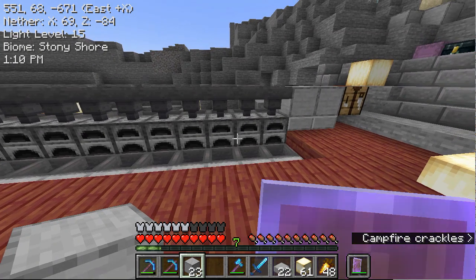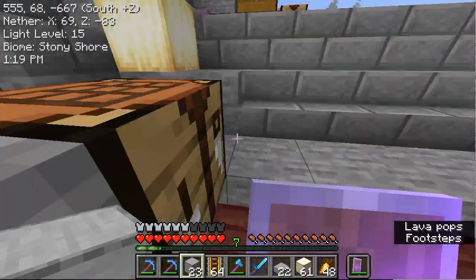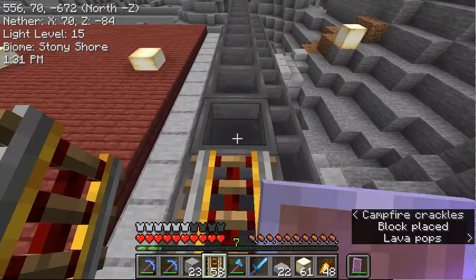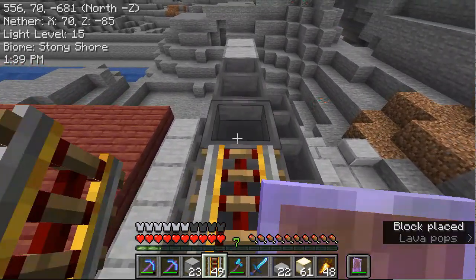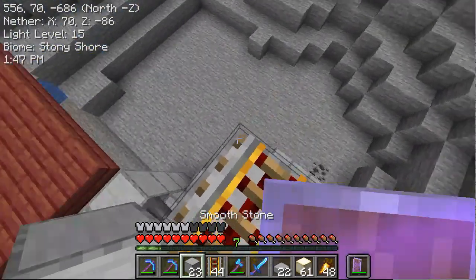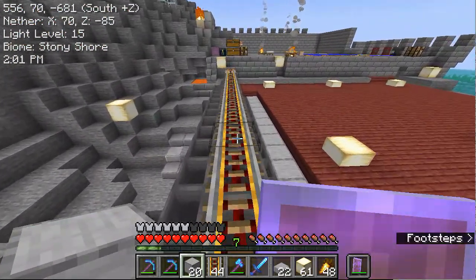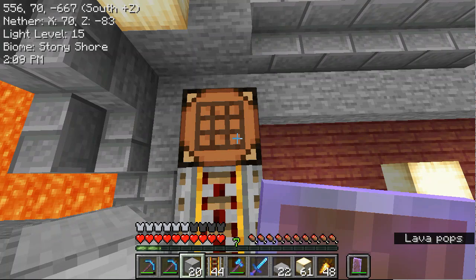From here we actually want to take our powered rails and go all the way across, including the blocks on the ends. Now that I think about it, I actually need two more blocks so I can have one go up. I'll do the same on this side.